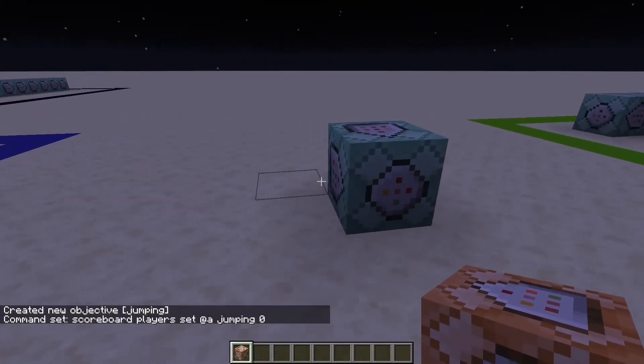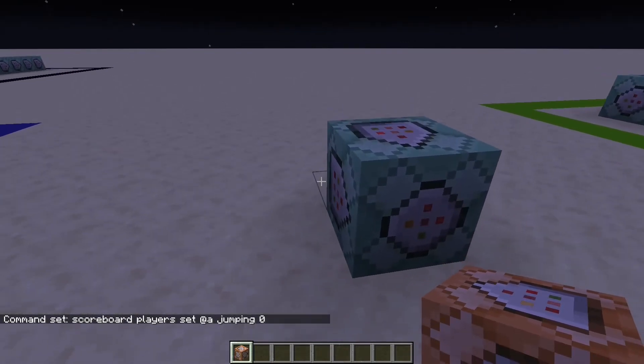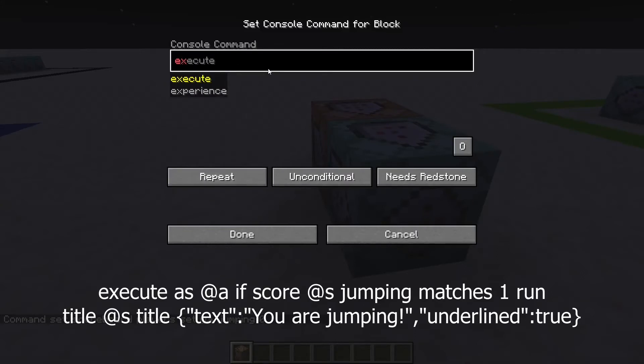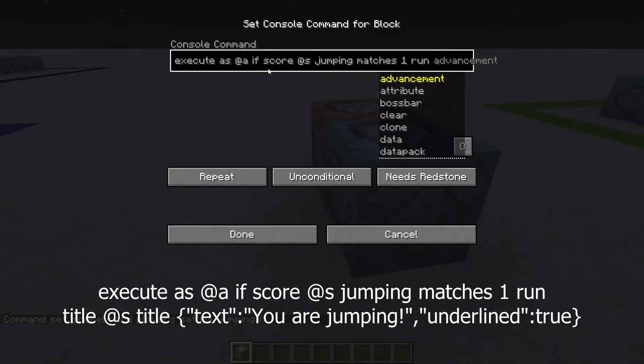The final command block is going to be placed in front of it, and this one will be set to repeat. Type: slash execute as @a if score @s jumping matches 1 run. This part of the command is going to be whatever you want to run if the player jumps. I'm going to do the title that you saw in the intro of the video.